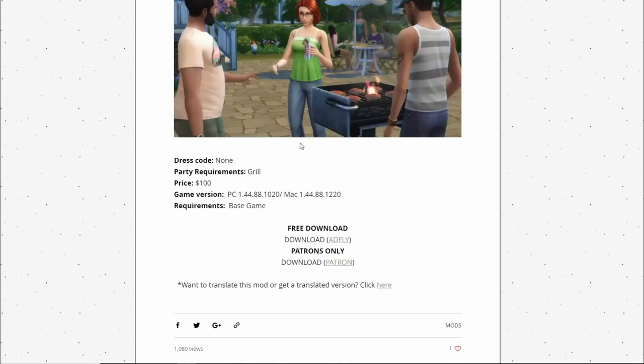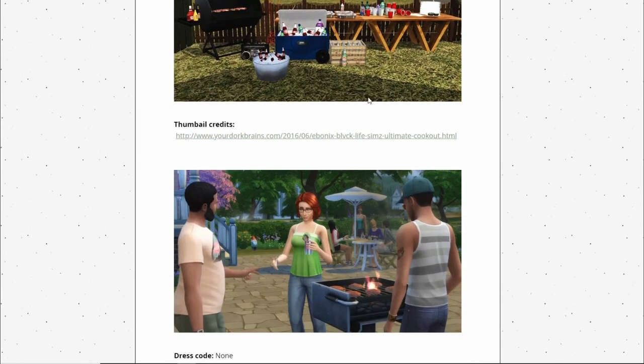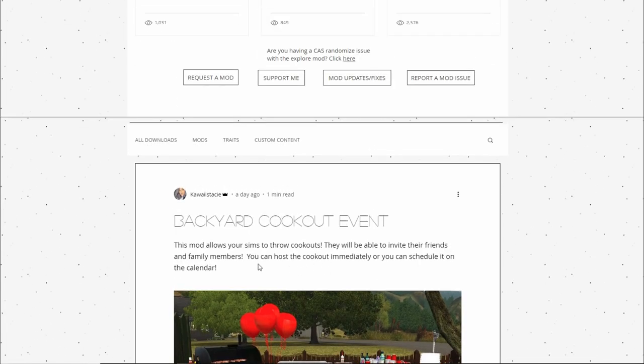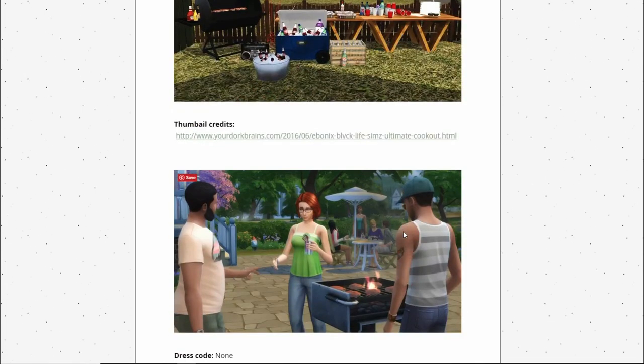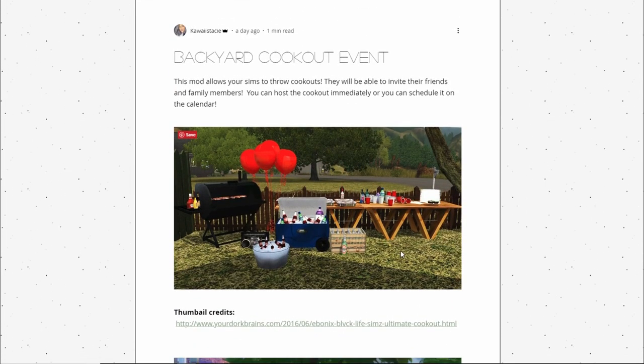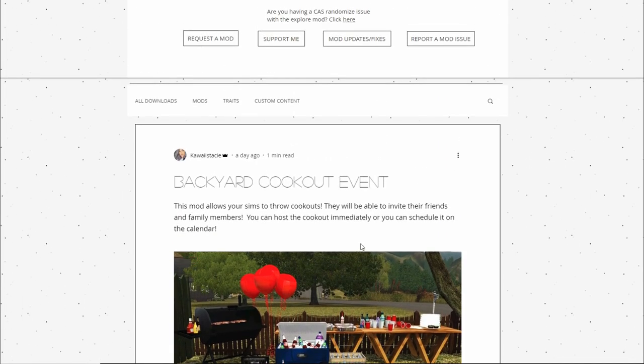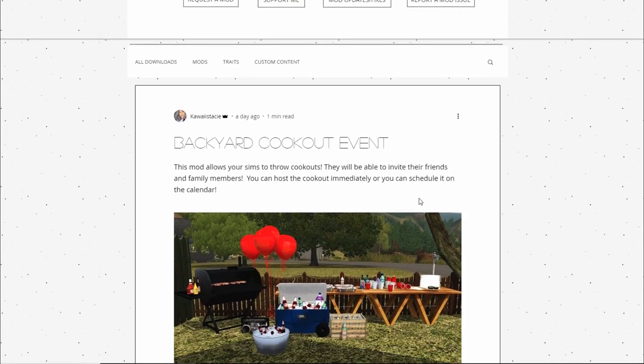It's simple but really good. Dress code is none, party requirement is just a grill, the price is 100 Simoleons, and you only need the base game — you don't even need Seasons, since scheduling on the calendar is just an option. So we're going to jump right into the game and look at some Sims enjoying their cookout. I'm using a family from Plumbella's save file.